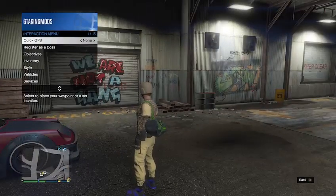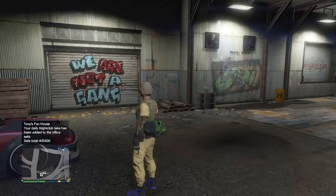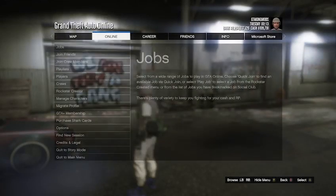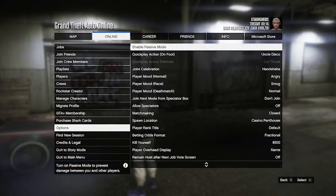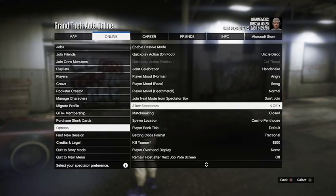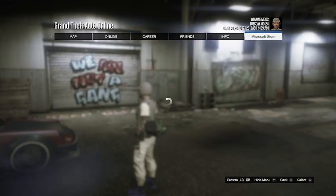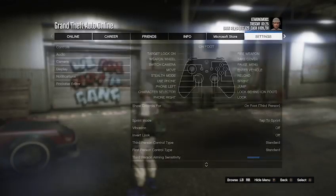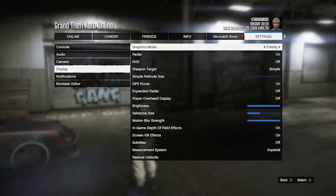You will also need the following settings on your game. Open your pause menu, go to Online, then Options. Set matchmaking to Closed, allow spectators to Off, and join next mode from spectators box to Don't Join. Then go to Settings in the pause menu, go down to Display, and set the graphics mode to Fidelity.